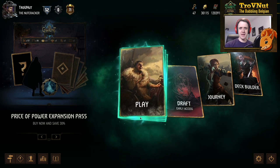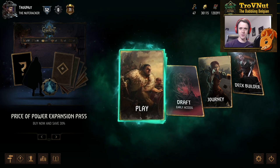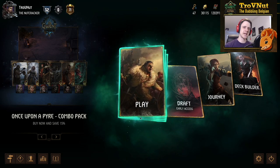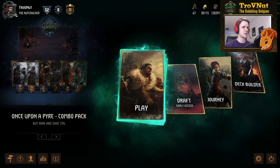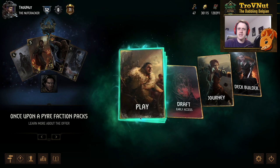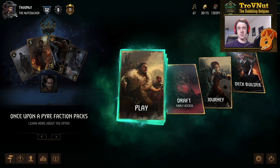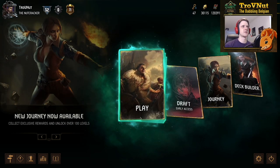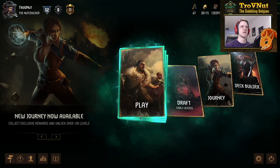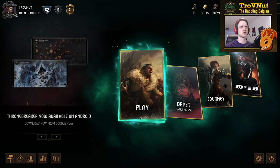Hey, what's up everybody! My name is Trofenetta, the Babbling Belgian, and welcome back to Gwent HD Show, where we talk about interesting decks to play around with. Today we're going to be talking about Skellige — it's been a while since the last Skellige deck, which was the Reckless Flurry deck. That was a pure meta deck, but today we're going to try and counter the meta a little bit, as there's a lot of control in the meta these days with Siege, Northern Realms, Skellige, and Syndicate.